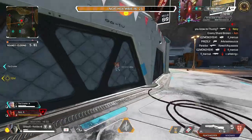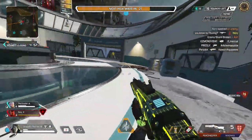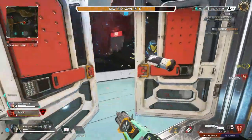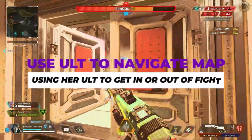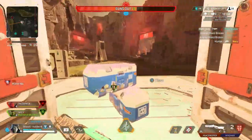Her ultimate ability, Phase Breach, is also exceptional on maps with lots of elevation like Storm Point and Broken Moon. Pathfinder's Zipline does outclass her ultimate overall; however, the Phase Breach can help get your team out of bad situations, easily third-party fights, and take high ground.